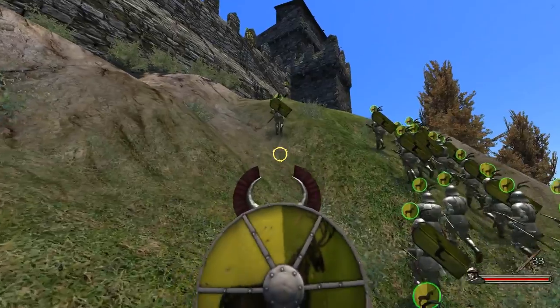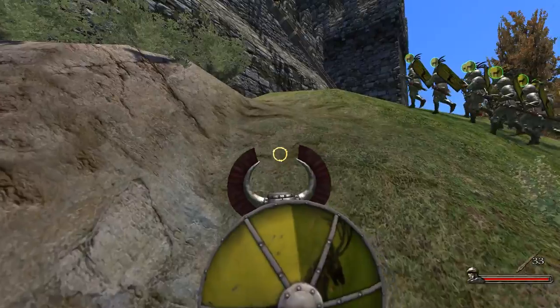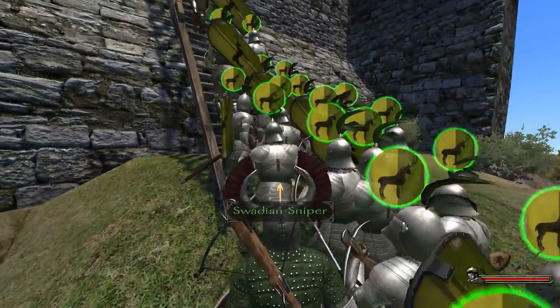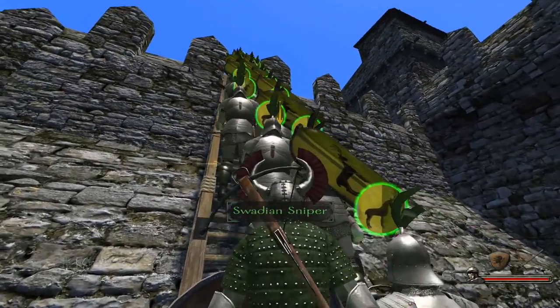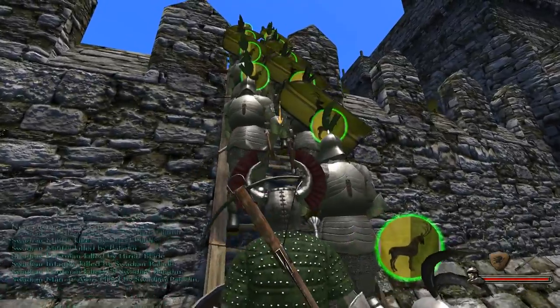When I was fighting the Kingdom of Swatia, the first enemy from their faction I fought was their king. I just knocked out every single person from their army including the king, so I now have the king as a prisoner. That's always a good result if you want that.